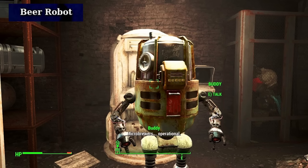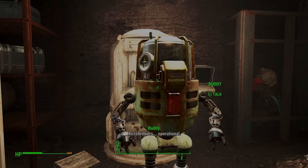Beer Robot refers to a quest doable for the Hotel Rexford in which you track down a robot that serves beer for the hotel. Once found, it can be sent to the hotel or to a settlement of your choosing. Painfully, the quest gets softlocked if you send it to your settlement, and unless you use console commands to complete it on PC, you can never truly keep the beer robot.